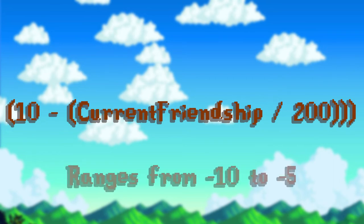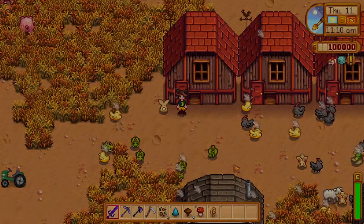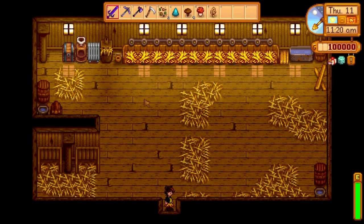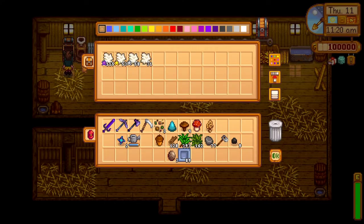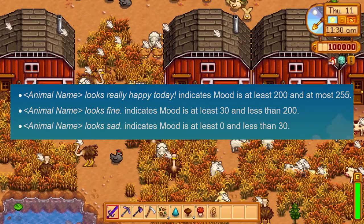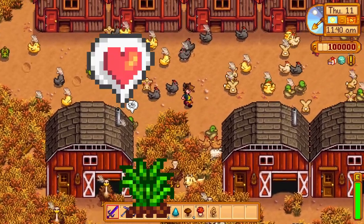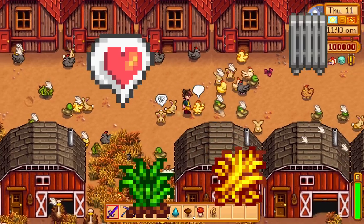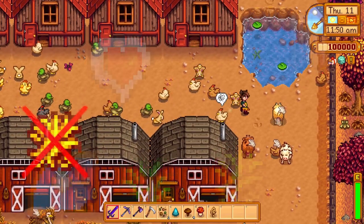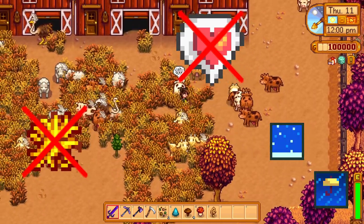Animals also lose friendship points if you don't pet them on any given day. The amount lost is calculated by a formula where the higher your friendship with the animal you didn't pet, the less friendship points you lose. The mood is a little different — along with friendship, mood determines the quality of items produced, and whether animals that can produce more than one item (like rabbits and ducks) do so. Mood varies from 0 to 255. You can max out an animal's mood by letting it eat grass outside, petting them, feeding them inside, using a heater in winter, or letting them outside between 6 and 7 PM. But if you don't feed or pet them, or leave them outside overnight, in rain, or in winter, their mood will decrease.